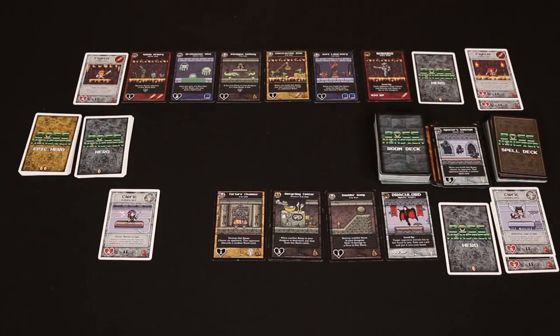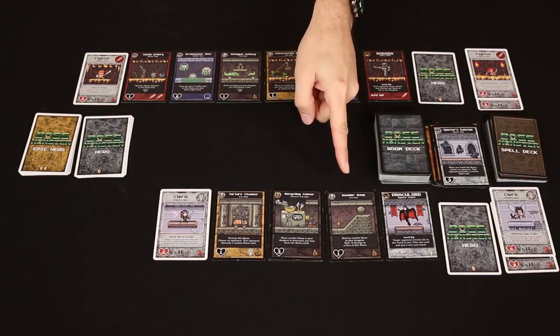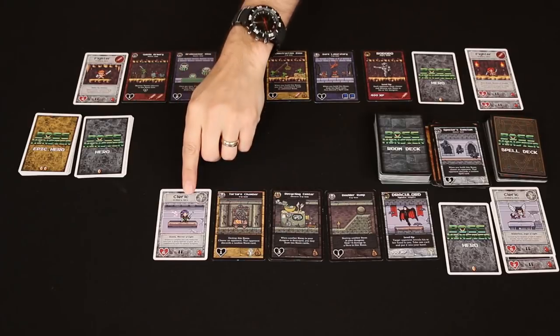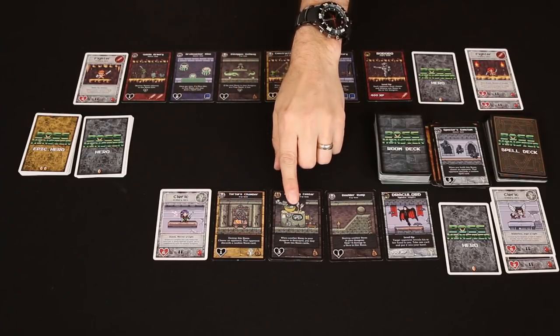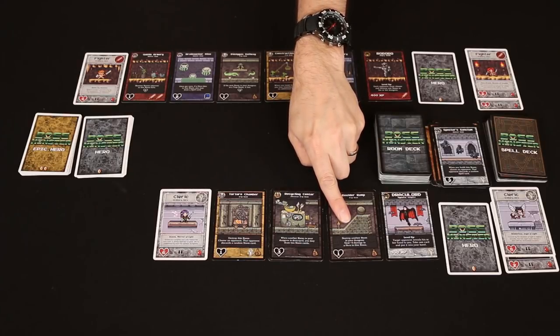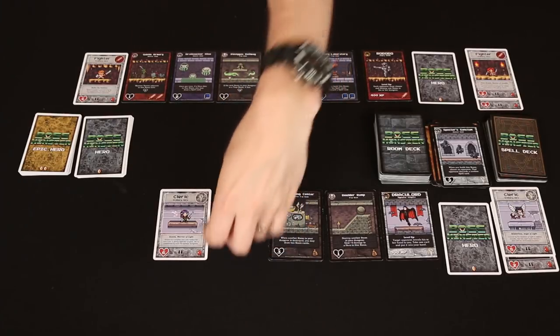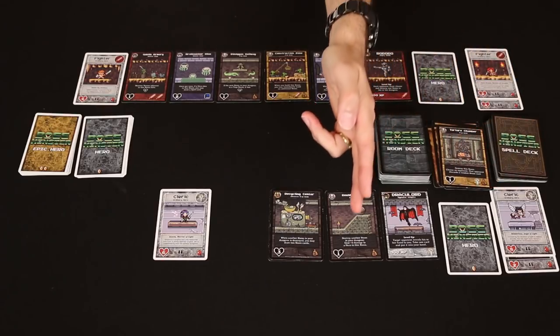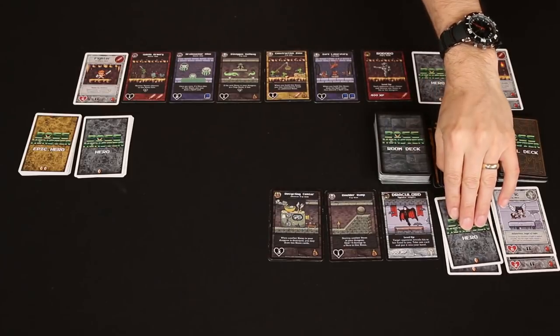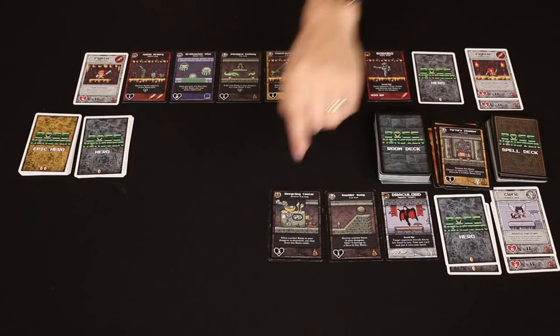I finally get my first soul — Luke and I are now tied. Next, the cleric. This is going to be a problem because at most I can do five damage, unless I'm willing to use the Boulder Ramp, and I think I'm going to do that. The cleric takes one damage here, then another three, and then a total of five damage by the time it reaches this room. That's not enough, so I'm going to trigger the 'destroy another room' ability and destroy the Torture Chamber. That gives me an additional five damage, enough to defeat the cleric and collect my second soul. Because a room was destroyed, the Recycling Center also gets triggered and I get to draw two room cards — a very nice benefit.